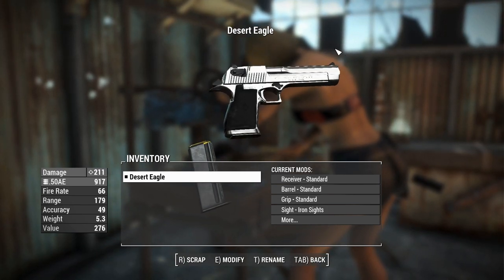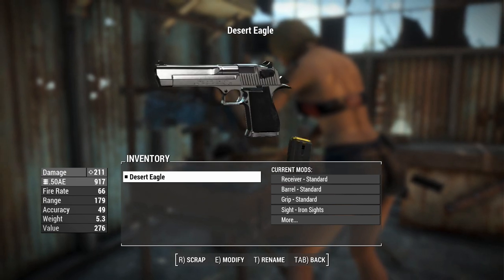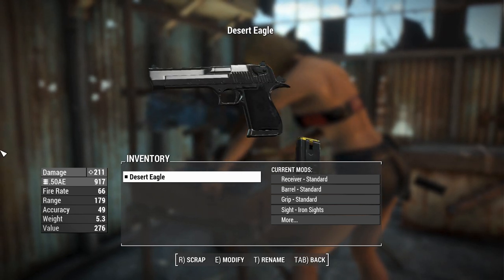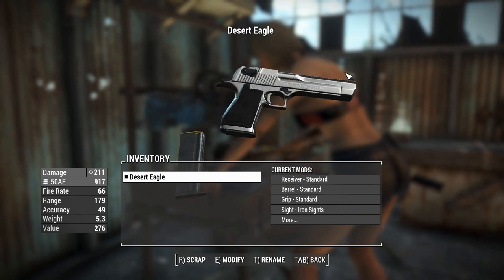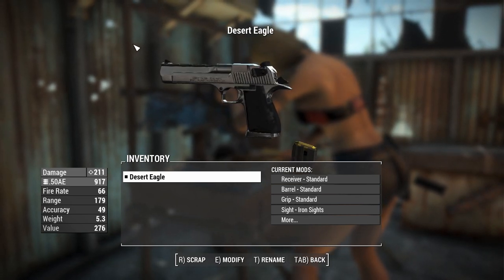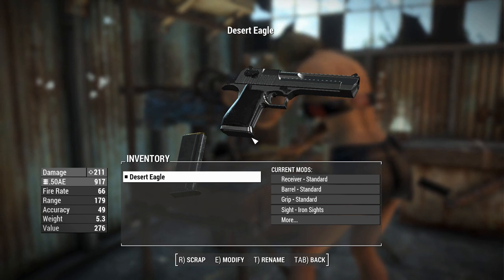G'day, this is Captain Noob, and this is a Desert Eagle - a giant mag-fed hand cannon of a gun. It comes with custom sounds and animations, and look at the texture: it's got the chrome paint on it right now, there are more options, but this thing looks absolutely stunning. The detail here is enormous, and this is lore-friendly because these things existed in Fallout 2 and possibly Fallout 1.